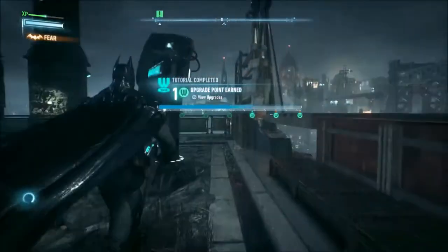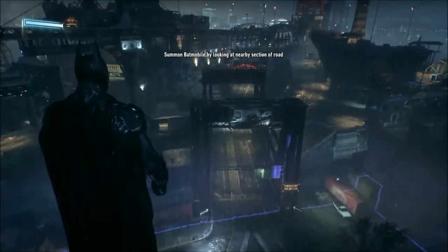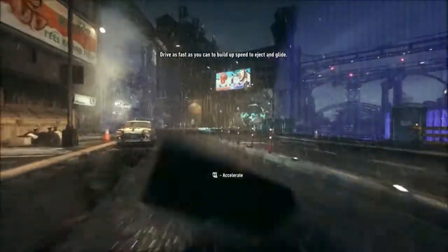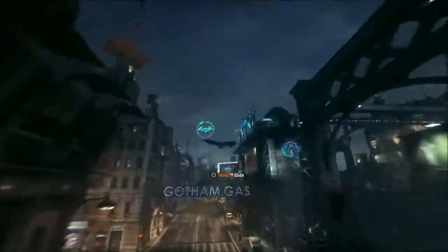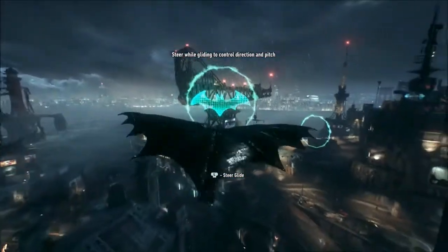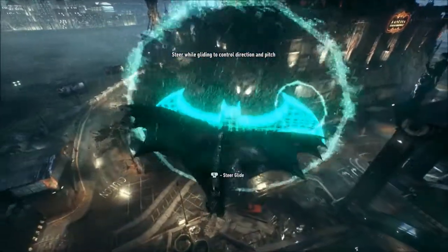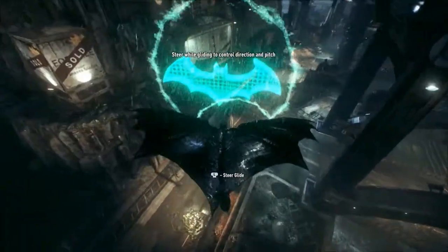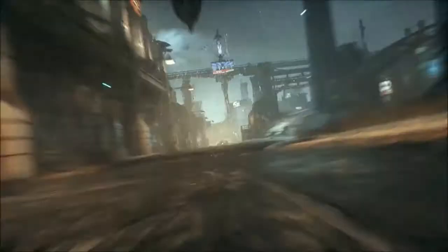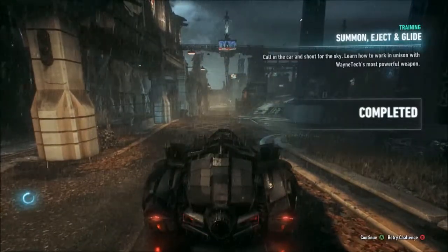Alright, two more. Summon Eject and Glide - nice! Simulation activated. Call for the Batmobile, accelerate - let's go! Oh boy, okay - now we've got his gear. He feels like he's going quicker now. Call for the Batmobile. Awesome - simulation complete! That's Summon Eject and Glide.